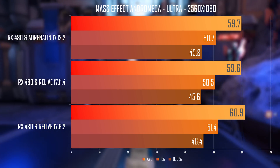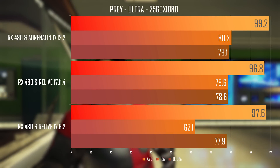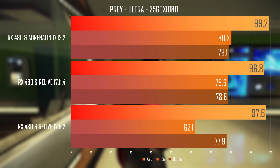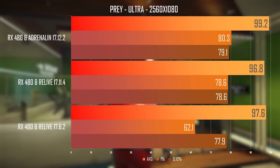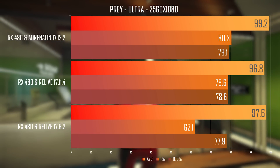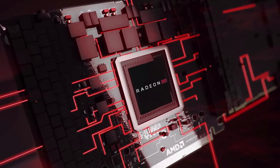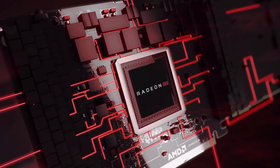In my testing I found even 17.6.2 to perform okay in Mass Effect Andromeda. Since things were pretty cut and dry, I only added one more game — Prey, which was also released in March of this year. Again, like with Mass Effect Andromeda, all these drivers already contain improvements. Adrenaline is a wee bit faster here, but nothing significant. I repeat: this does not mean that AMD's numbers aren't true — they just show a year-to-year growth in performance rather than a release-to-release type of one.